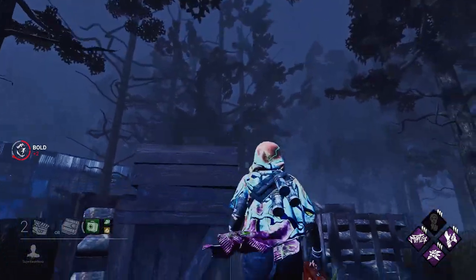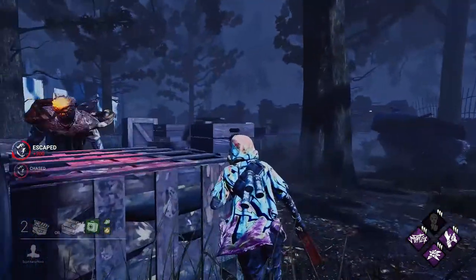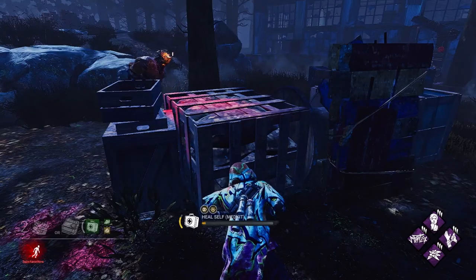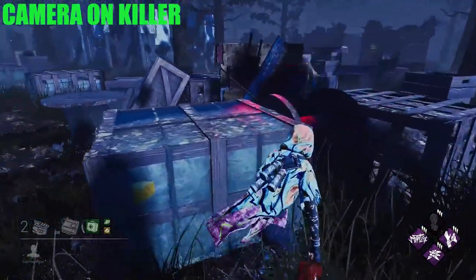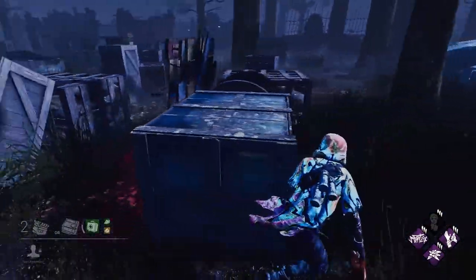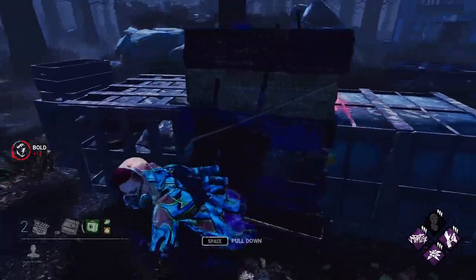Another mistake I see newer survivors make is they don't keep their camera on the killer. Not keeping your camera on the killer leaves you vulnerable — it makes it really easy for the killer to mind game you and get a free hit, which is the last thing you want. Instead, you want to keep your camera locked on them, especially when you're at a loop, so if they do try to mind game you, you can counter it. Remember, at all times you want to keep as much distance between you and the killer as possible.